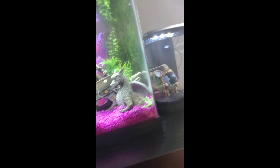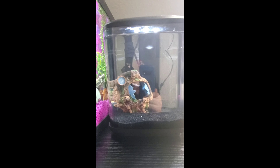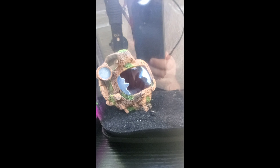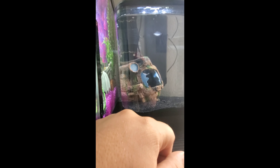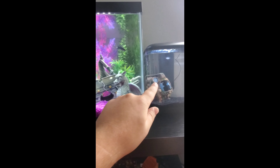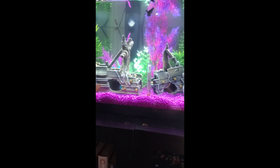I also have another aquarium over here — the nitrate cycle is complete on this one as well. It's got a little scuba tank helmet in it, and for the substrate I went with black sand, which looks really cool with the light. At night, when I turn this tank off, the light shines through at an angle and it looks like a moonlight just gliding down.